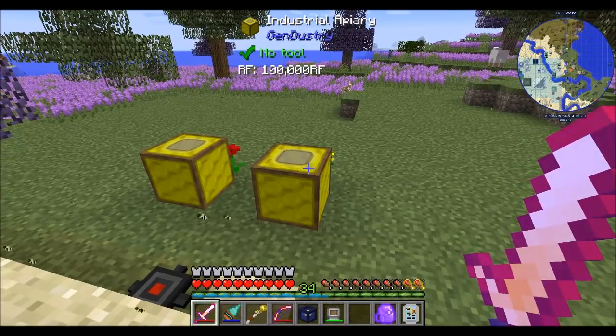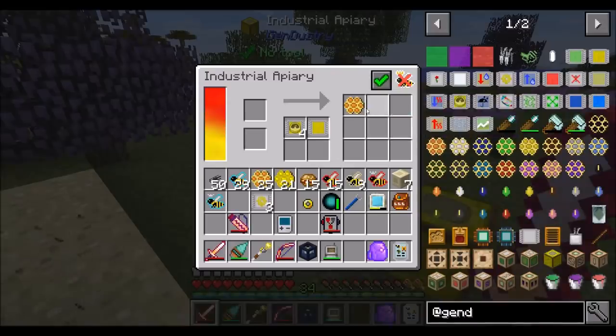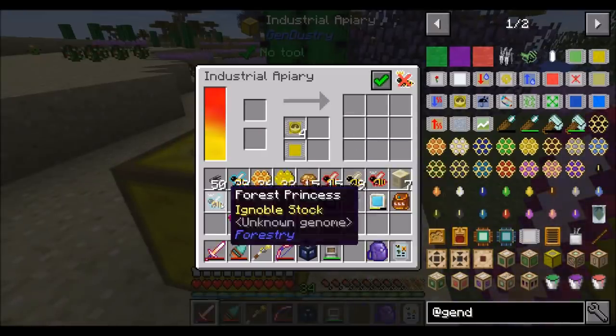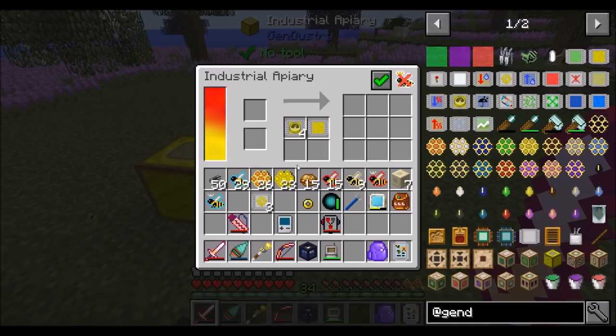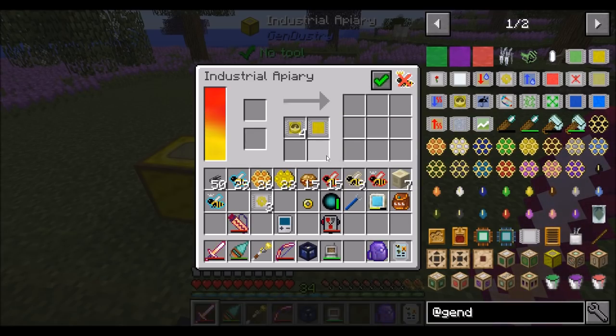Hello everyone, this is Daryl20 and welcome to episode 73 of Daryl20's Let's Play series. As you can probably tell, I took my automation upgrades out of my industrial apiaries. Last episode, we managed to automate a bit of mushrooms so that we could get our lifespan upgrades, which has made it such that we are getting way more bees way more frequently, which is great, and I'm loving that aspect.